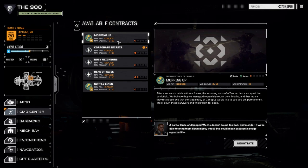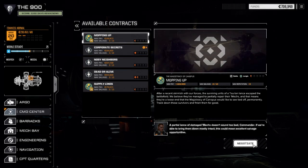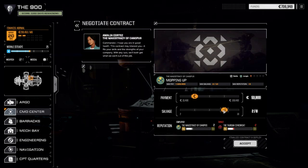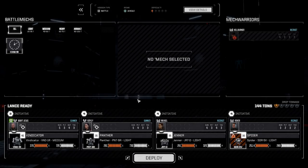Going back to contracts and taking a half-skull one. Should we do mopping up in the jungle or battle in the lowlands? Let's do mopping up - Taurian lance, should be relatively quick. Going two of eight again - two of ten - what's the difference in salvage? Not a whole lot - about 38,000 difference. We can probably not get 38,000 for those extra parts, so let's go two of eight. Deploying the standard lance with the Spider. Here we go - jungle map again.